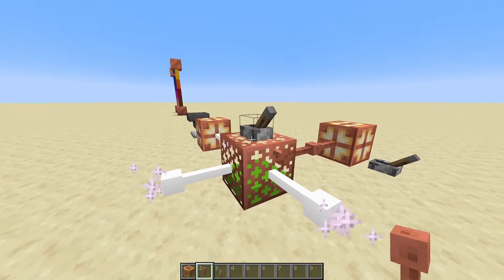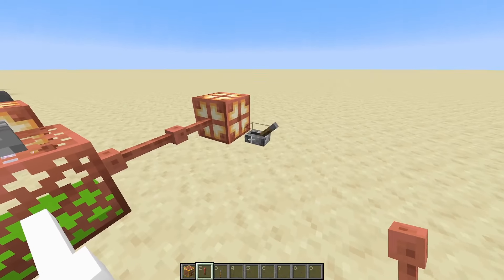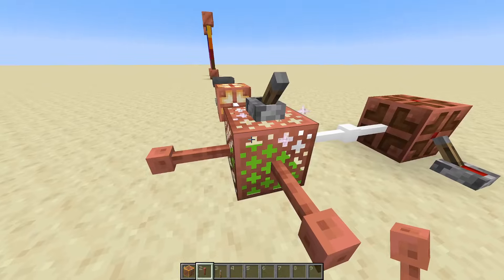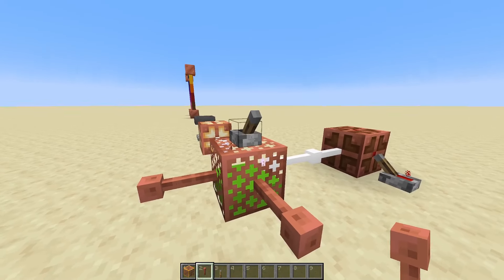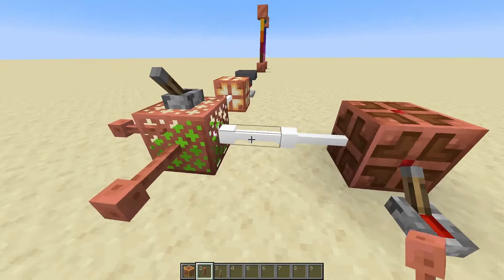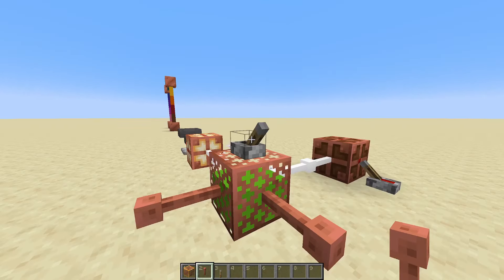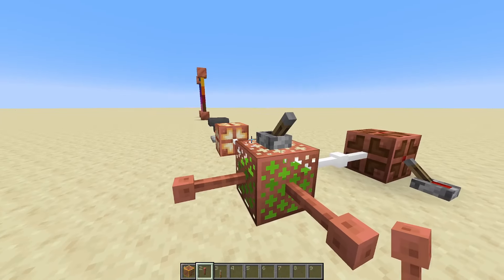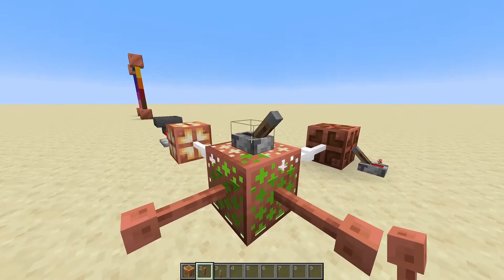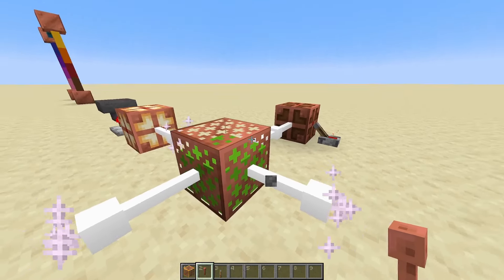I might change it so that it doesn't drain when the lever is set to false. The reason I have this behavior is so that if you had it charging, it can detect when it's full. You can use that for timing mechanisms — when it fully charges and the outputs go through, you can route that back to the input and turn it off, creating a sort of sequential circuit. I'm still tweaking the behavior, but this allows flexibility. If you don't want it, you can just break the lever and it works just fine.